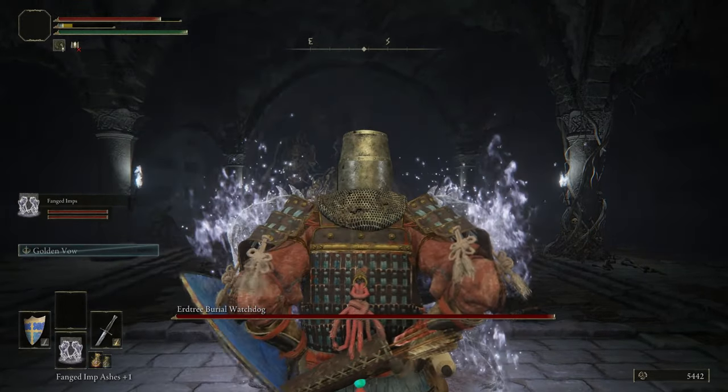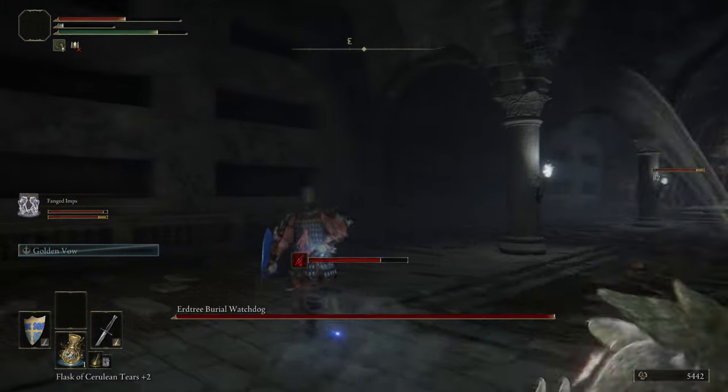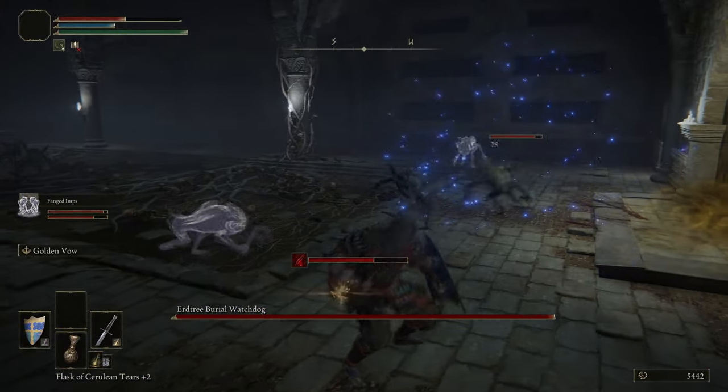Here we are — this is the Airtree Burial Watchdog. There are the imps. I tried to use Golden Vow with no mana — go me.